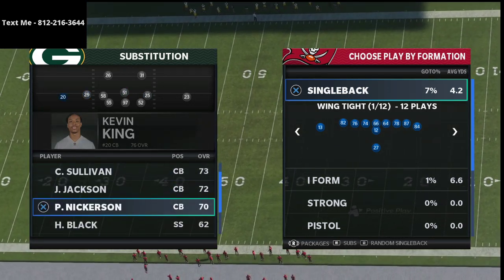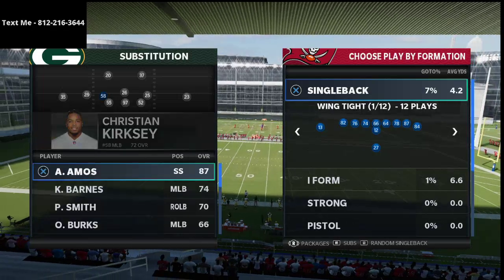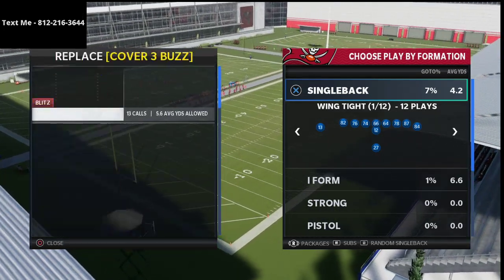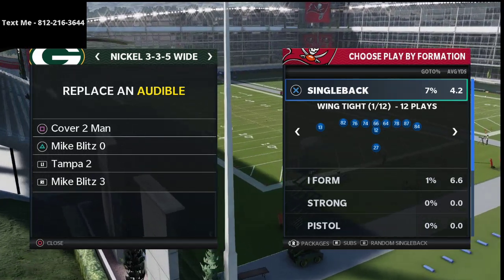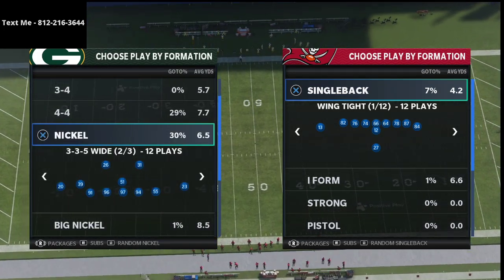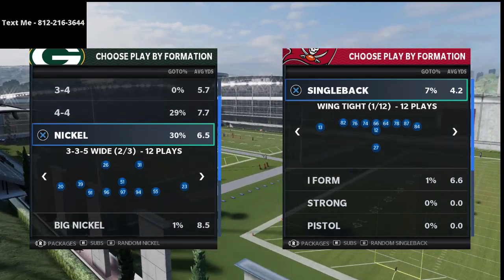The beauty of this defense — the 3-3-5 — is that we're going to be able to put safeties at linebacker. That's significant because linebackers do not jump routes in the passing game as well as safeties do. It also allows you to get a lot more speed on the field. The defense Noah was using was the Nickel 3-3-5 Wide, which I've said before and will continue to say — this is the best defense in the game. It's been the best defense all season, and we talked about it back in August and September.